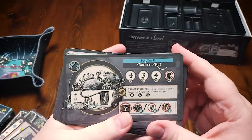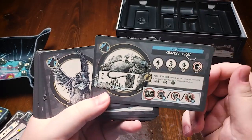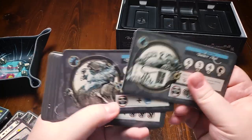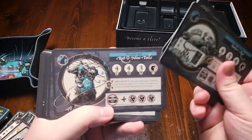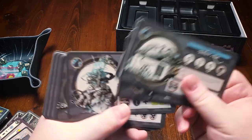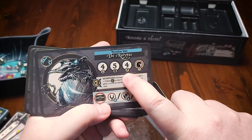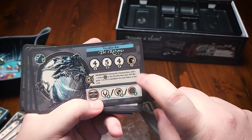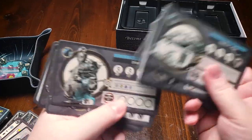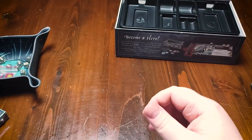Here we have the different types of peculiar rats. Peculiar rats are basically a special type of rat that can show up during the game, and there are a lot of different variations of them. I believe you're only going to see one of these per game and you'll likely just draw a card randomly to see which peculiar rat shows up. Some of them are very defensive and very mean — this one has a bite value of five so he's coming to get you. Those will show up during the course of the game.